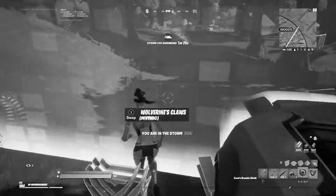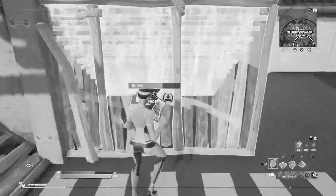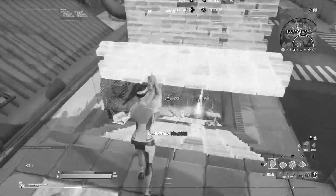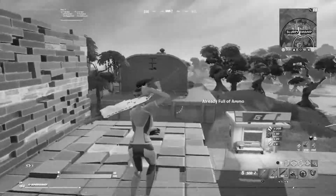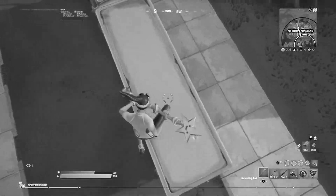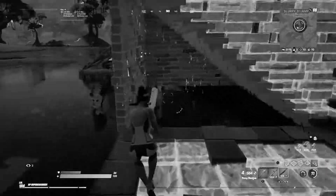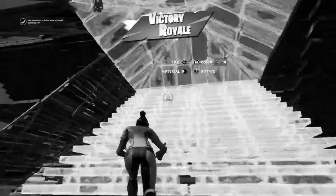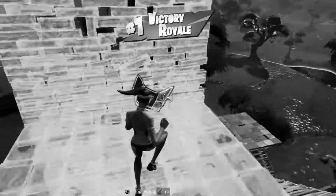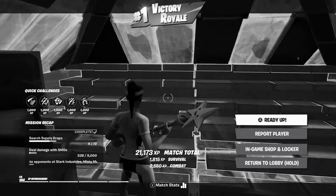Let's just get away with this. Boom, there we go. It's so weird trying to kill people with the black and white. Now we're down to the top two. I think we might have won this game first try. There we go — Victory Royale! First game on the black and white screen and we actually won. That was actually a pretty good game. Let's move on to the next game.